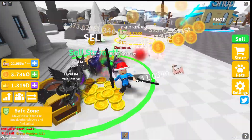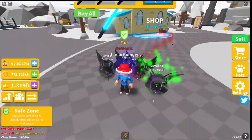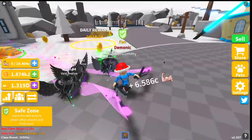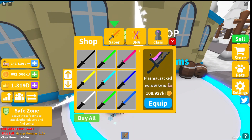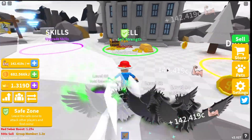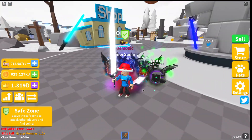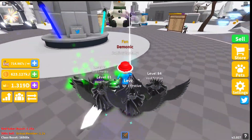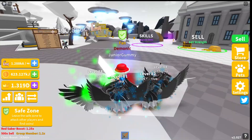Alright guys, we just got the max saber. There we go — now we actually have the max saber. We're getting 190 coins here in spawn island; last time we were getting 50. So now we have more than triple the amount we were getting before. Max saber cost 31k.